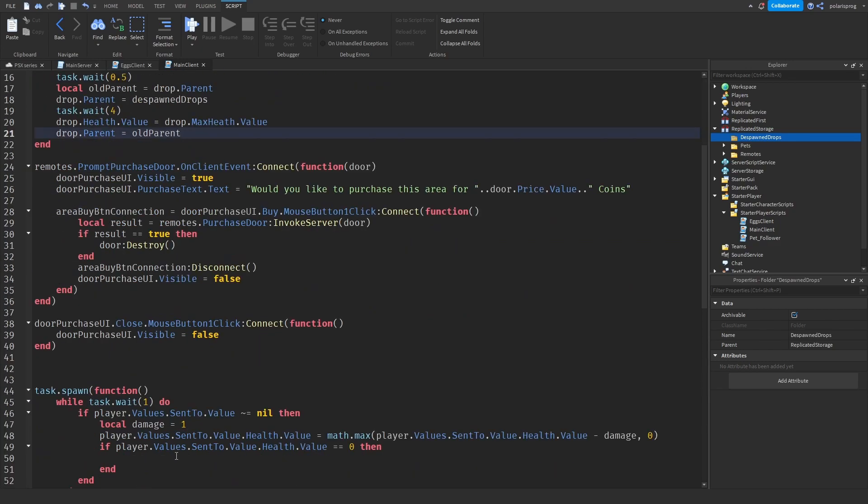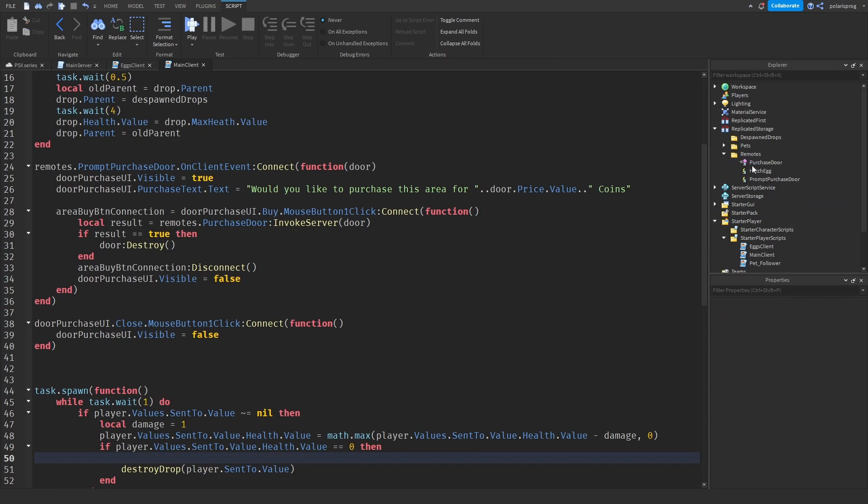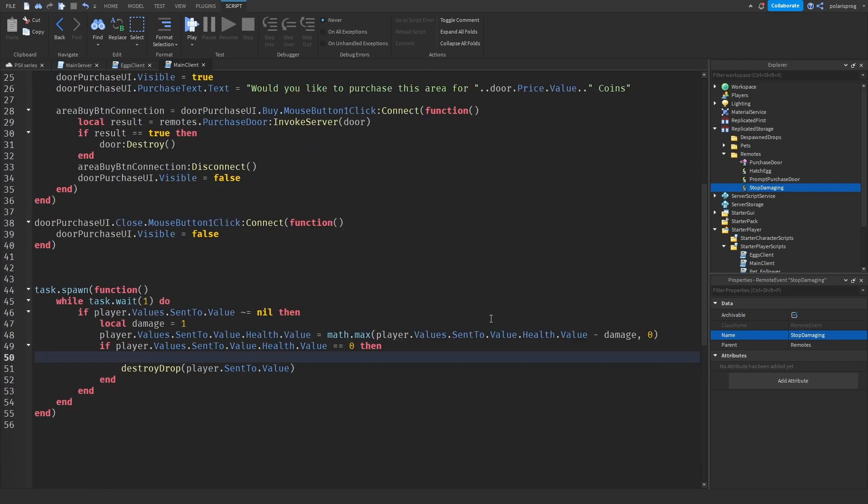Down here we're going to call the destroy_drop function and send player.SentTo.Value. Before this, I'm going to fire a remote event. I'll add the remote event inside of the remotes folder and call it StopDamaging, and fire it using remote.StopDamaging:FireServer().